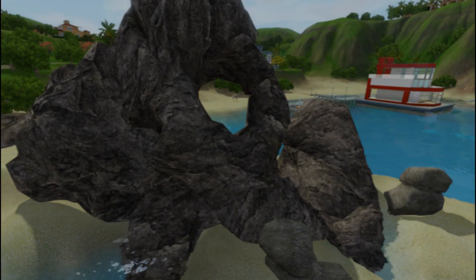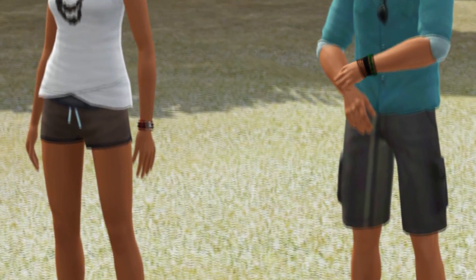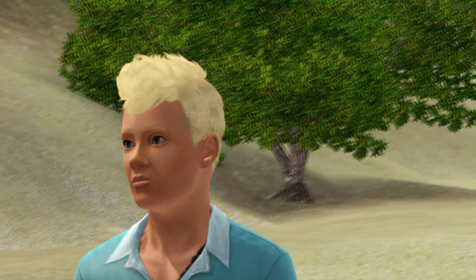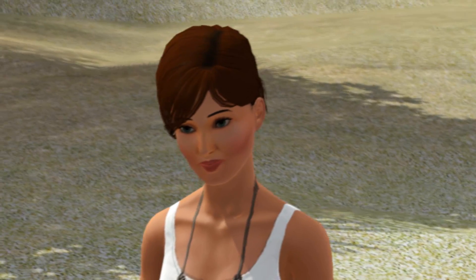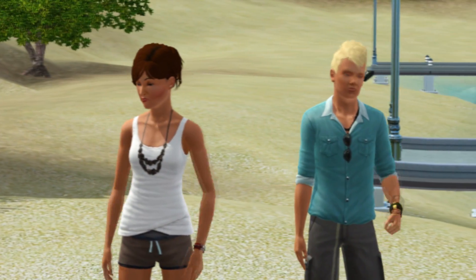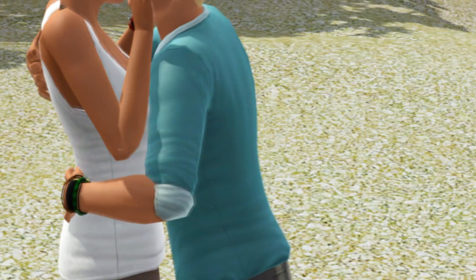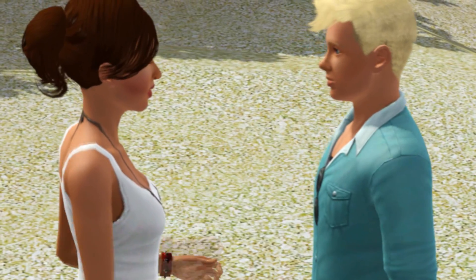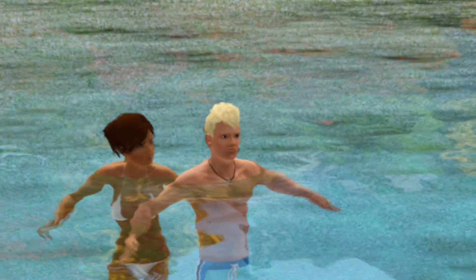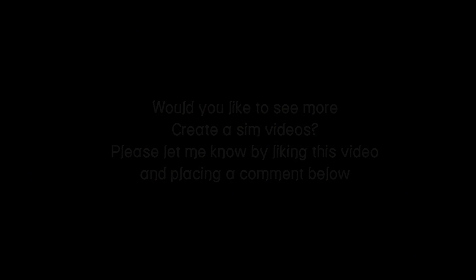Please let me know what you think of it and what you think of the sims I just made — we have kind of an after-view after making the sims. You can see the man and the woman. As you can see, they're in Isla Paradiso with some tropical clothes on. I don't really know if this was a very good Create-a-Sim video since I've never done it before, but please let me know what you think, and thanks for watching. See you in a later video — bye!